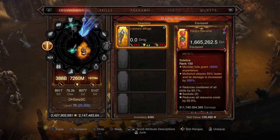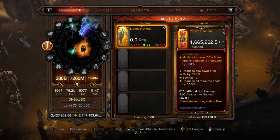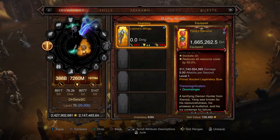It is infused with the Gem of Ease, so you get 8,000 experience per kill. It also has the Multishot bonus on there, but we're not utilizing that in this build — though you can if you choose. This is a level one Primal Ancient Legendary bow.